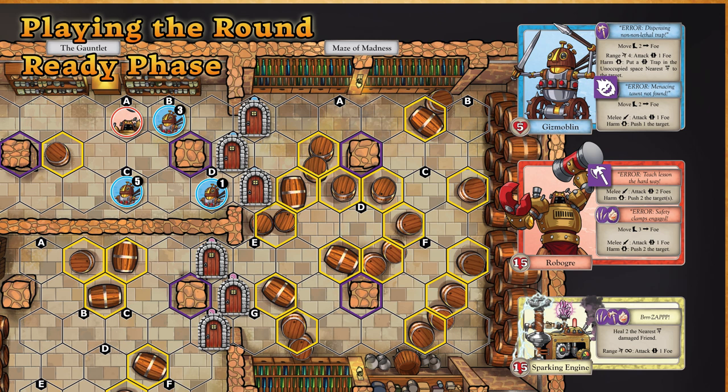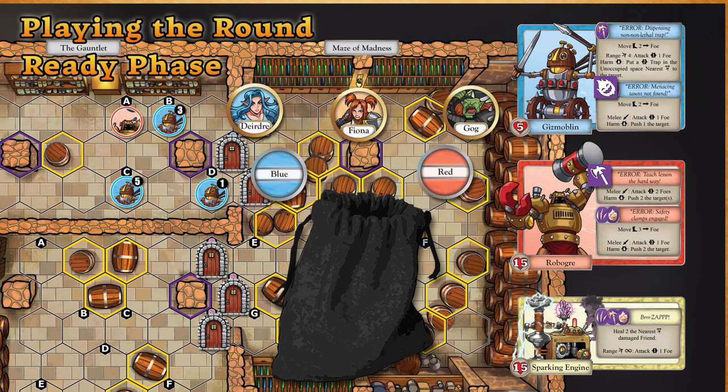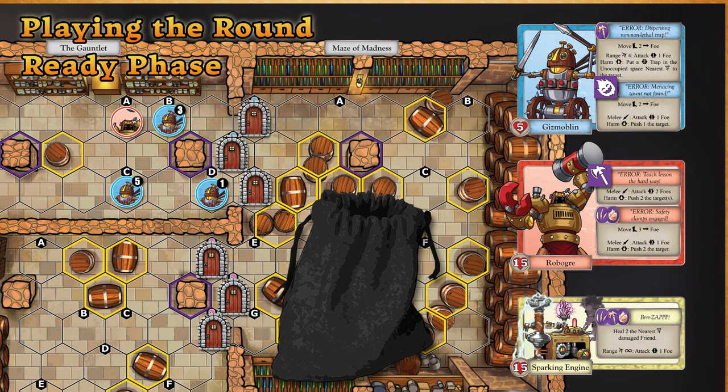The last step of the Ready Phase is filling the Initiative Bag. Players will take the Initiative Tokens for each Hero and each type of Schemer with at least one figure currently on the map, and add them to the Initiative Bag. One Initiative Token is used for each type of Schemer, regardless of how many individual figures of that type are on the map.